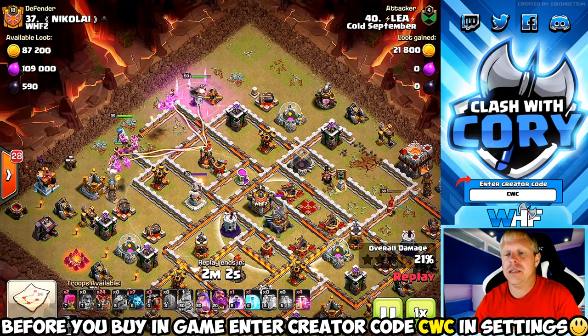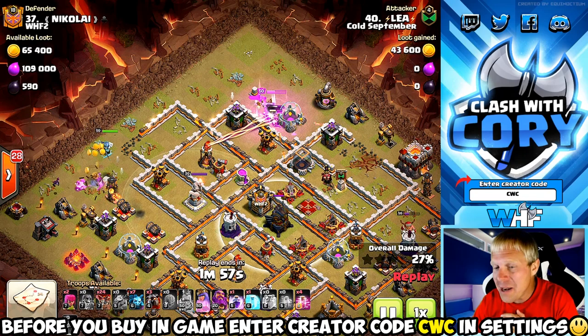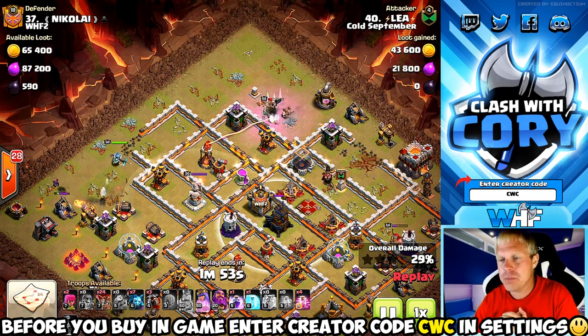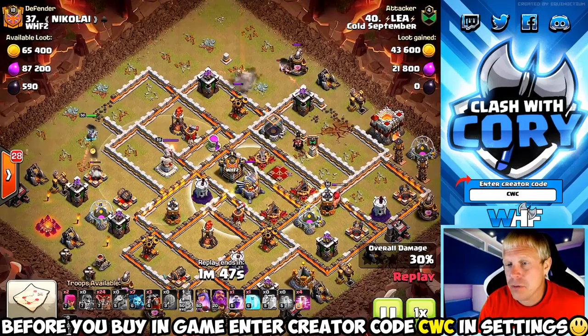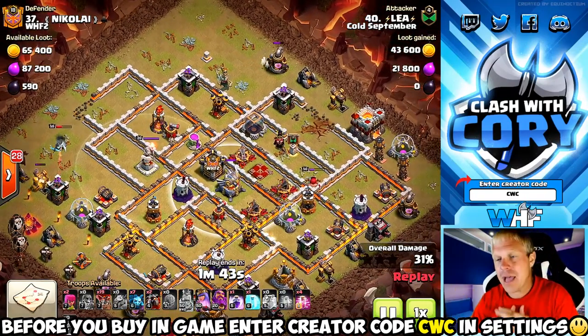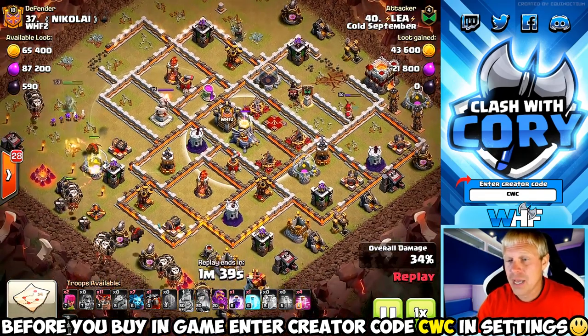He's got three loons, three hounds, 24 loons, four rage, four haste, and a freeze spell. He's using that queen walk on the left-hand side to take out one of those air defenses and some outer structures, really trying to narrow the path for his loons.